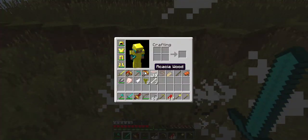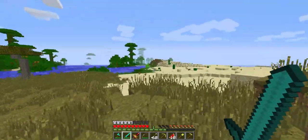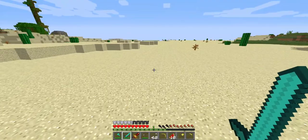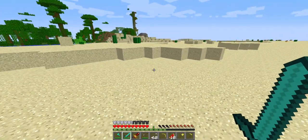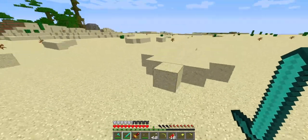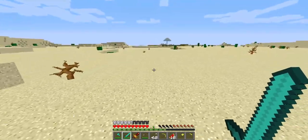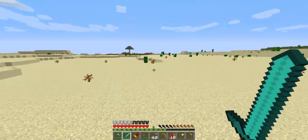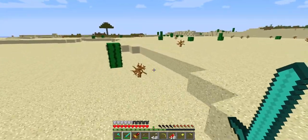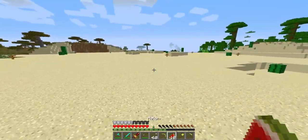It's morning time, still not nighttime. There are cacti - do not touch them or you're going to get prickled to death. This place is very hot. There are no trees here - why, Minecraft? How did you even make this?